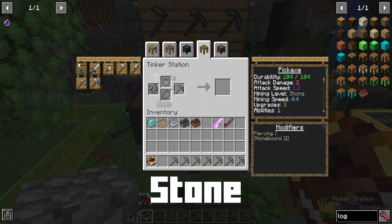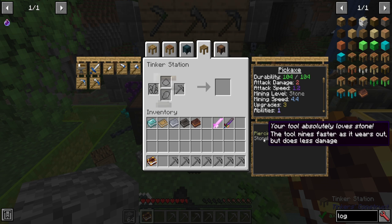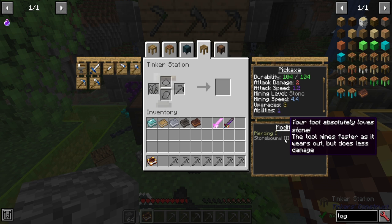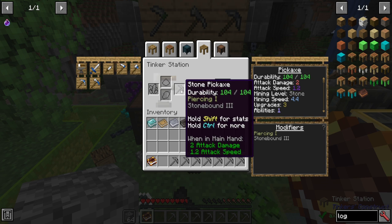Stone is pretty much your entry-level stuff. Most people are going to start with some kind of stone tools, and going with a full stone tool isn't actually necessarily a bad thing. You get stone bound, which means it mines faster the more it's worn out, and it will wear out relatively quickly. It does repair with stone, and that's relatively everywhere. The more stone bound it is, the faster it is as its durability lowers, but you do lose a little bit of damage — a negative for any kind of weapons.